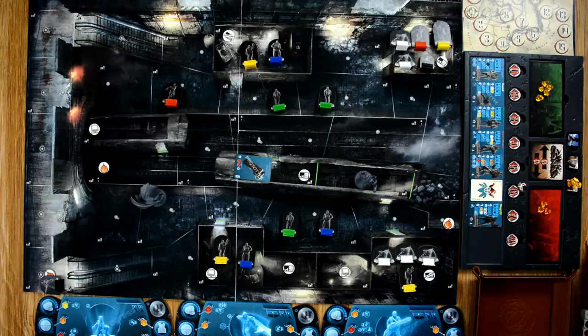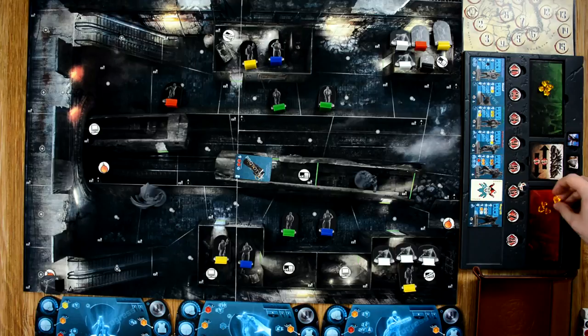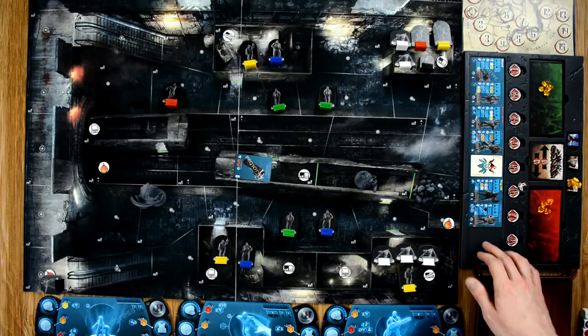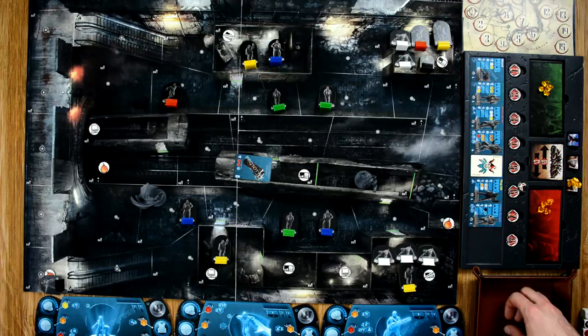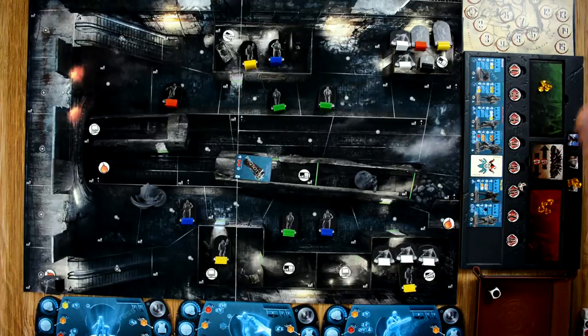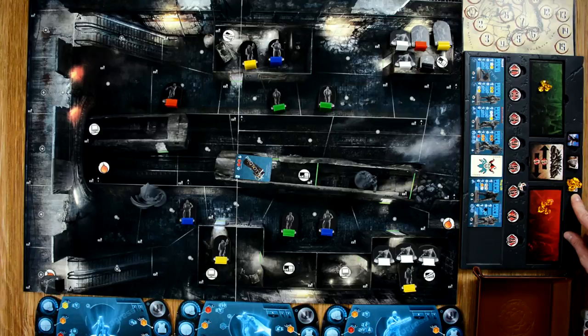The heroes have some work cut out for them. The villain player chooses to activate the shotgun brutes as well. The villain can move his guys first and then perform an action, or perform an action and then move. The first brute moves three spaces and tries to shoot Batman - he gets one black die and can re-roll since he's in the same space. He rolls one hit, re-rolls, gets a blank, spends his last crystal, and still gets nothing. Batman gets out of the way.